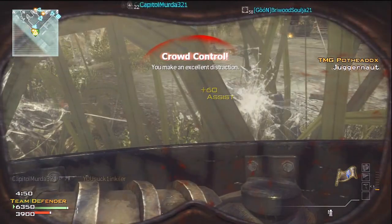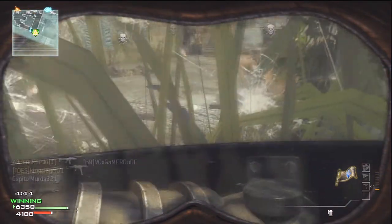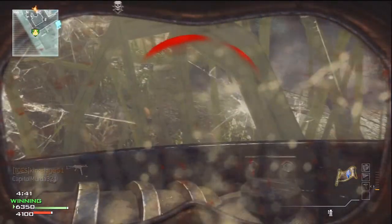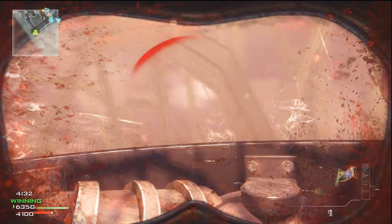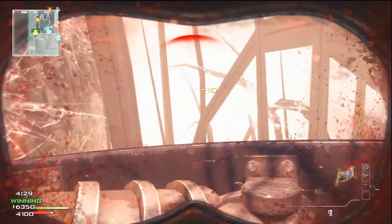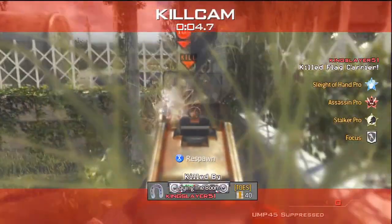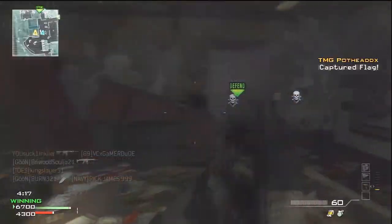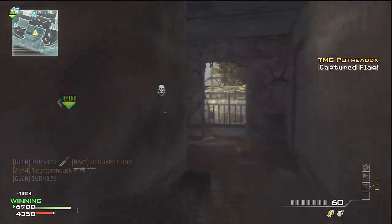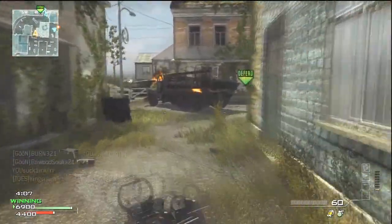My buddy Pothead just got his juggernaut, but I get taken out pretty soon — one comes from the left, one from the right, because I didn't have proper support. The best way to do this is with at least four people. As you see, it's just me and Pothead, and our teammates aren't really helping defend me at all. I'm taking a lot of fire and get killed from the right. Then Pothead goes over and gets the flag and sits there — and that's when we win the game, needing about six kills. That's pretty much what you have to do in Team Defender.